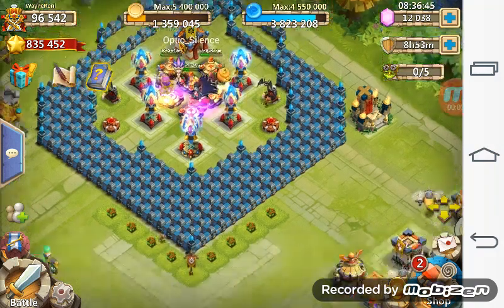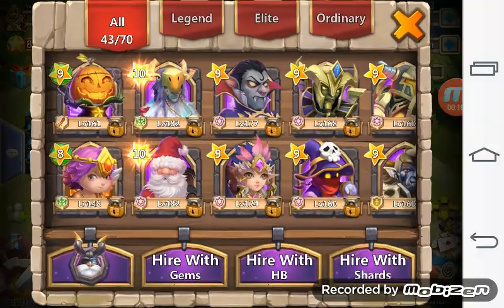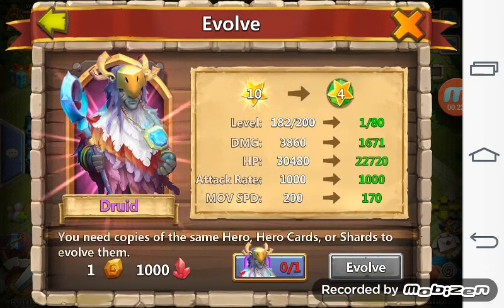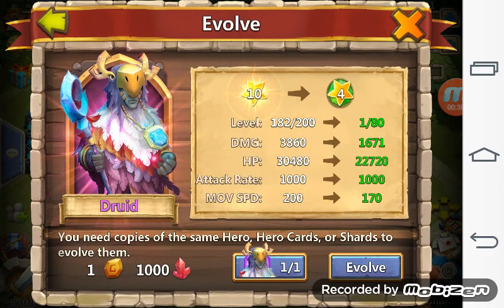Hey guys, welcome back to another video. Today I'm going to evolve my druid and level him up. Let's take a look at my druid — he's level 182, has 7 of 10 skill, level 6 of 8 preserve. I have 1000 red crystals, the death theme front frame, and a hero on my altar as a druid.